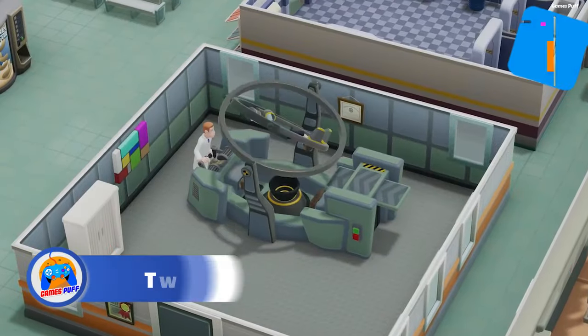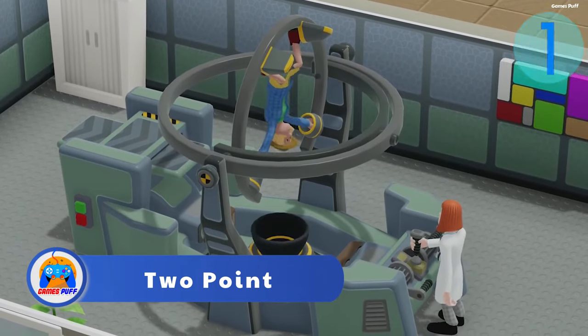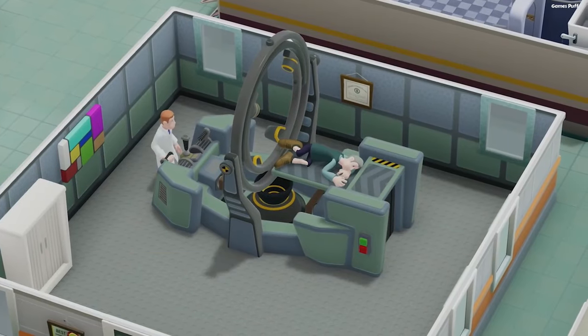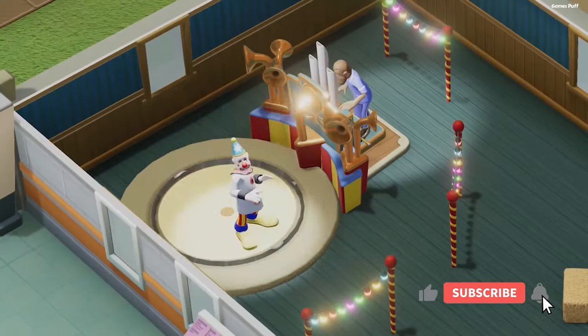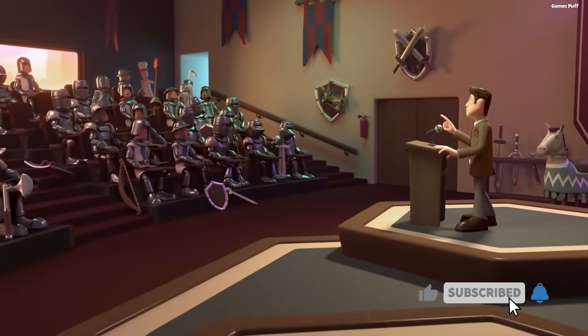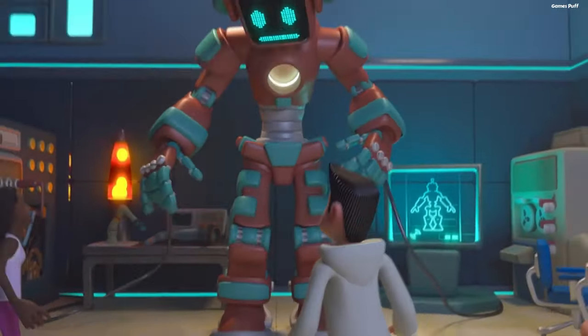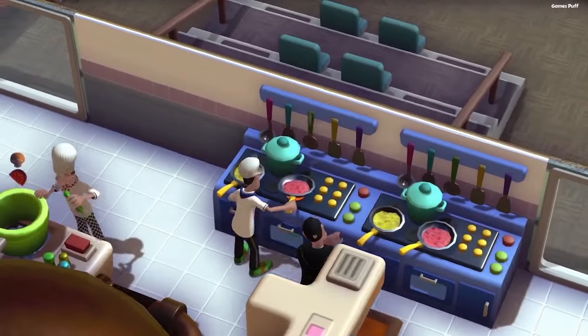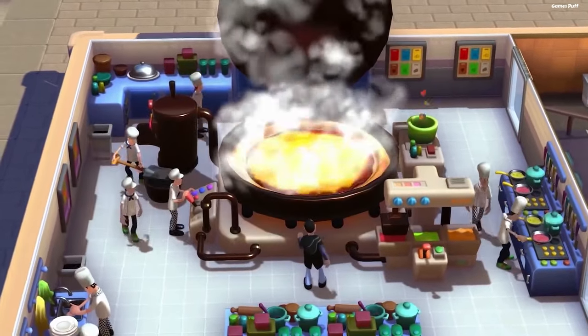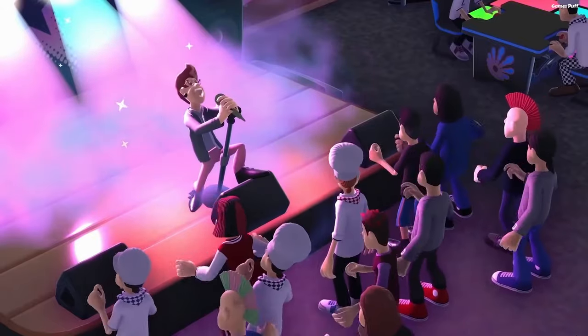The first game of this video is Two Point Campus and Two Point Hospital. Two Point Hospital contains all of Bullfrog's wacky humor and over-the-top medical visualizations, but with an updated design and Two Point Studios' own spin. Two Point Campus, the sequel, brings much of the same mechanics and humor to college. It's a question of personal preference since it's similar to Two Point Hospital.